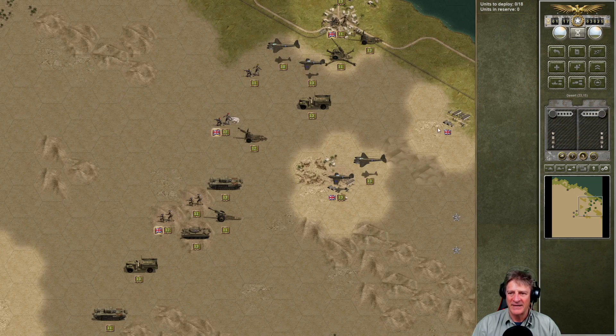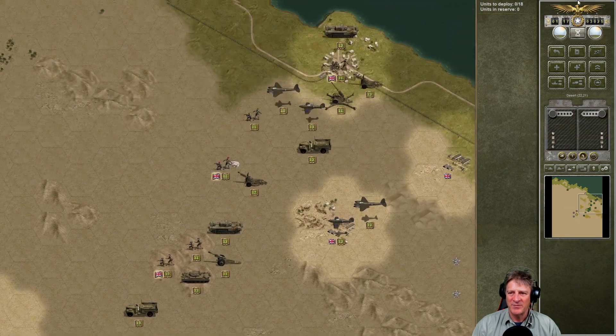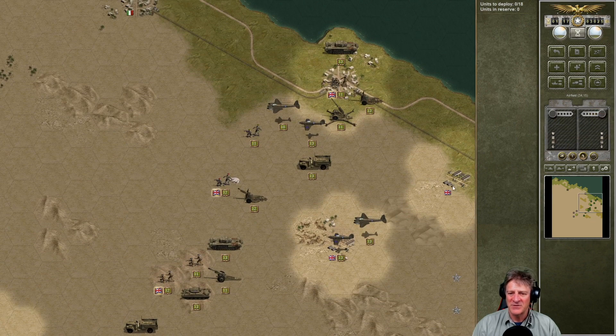There are two airfields behind Al Alamein, two other random points in the desert, and a little hill in the sand where our first British infantry brigade is stationed. I'm thinking we'd want to hold Al Alamein — we have to — and to get the triumphant victory, we want to hold these two airfields and one other. I have a feeling there's going to be just tons of stuff chucked at us.